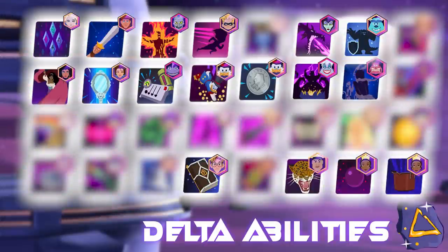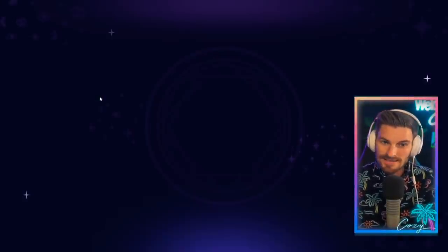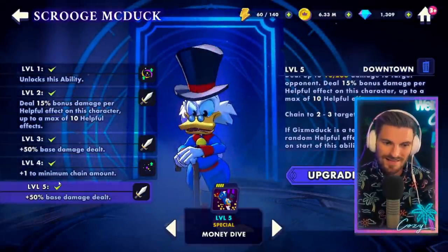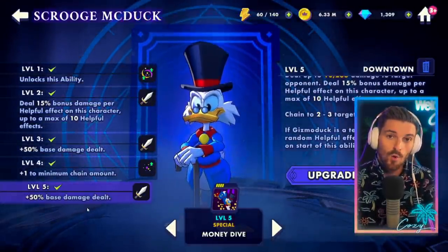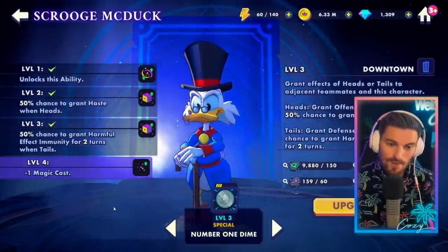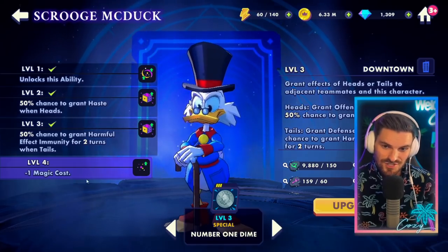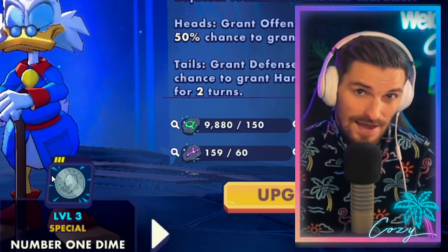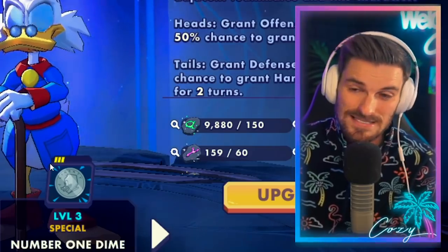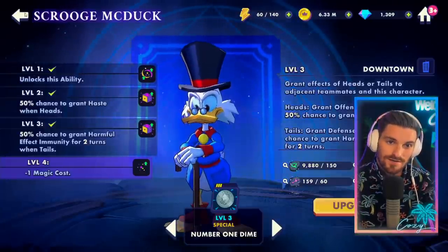I'm a big Scrooge McDuck fan — Scrooge actually has two pretty worthwhile Delta abilities. Money Dive is one of those stacking damage abilities, kind of like Elsa's Show Yourself, so I loved damaging this one up — definitely worth the Deltas. And then Number One Dime — with one magic cost reduction, you're going to be able to flip this coin every other turn, giving your teammates offense up, harmful effect immunity, defense, and haste. So very strong upgrades on Scrooge — both well worth it.